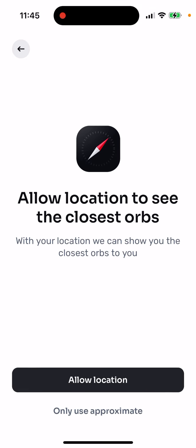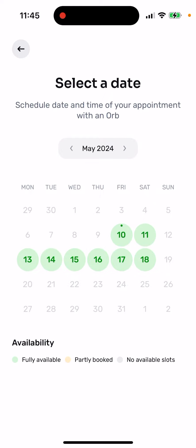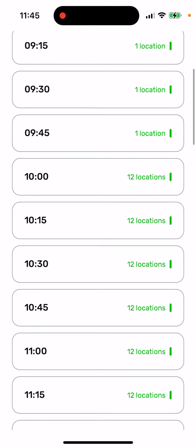There is a glitch in the app here. You need to tap 'Only Use Approximate Location' at the bottom, because if you allow full location access, the app will again show orbs only in your country — and there are no orbs in your country. So there is a bug in the app; tap 'Only Use Approximate' and then you will be able to book an appointment in that location.